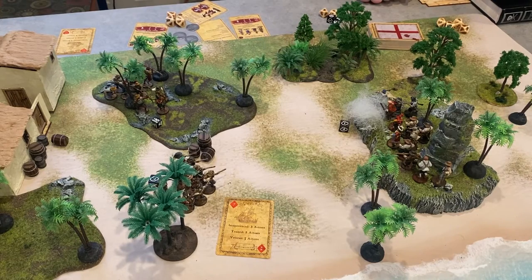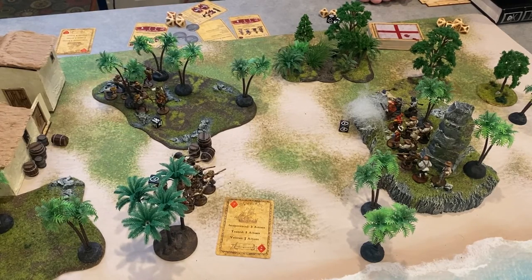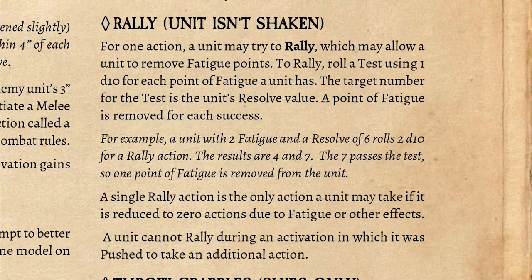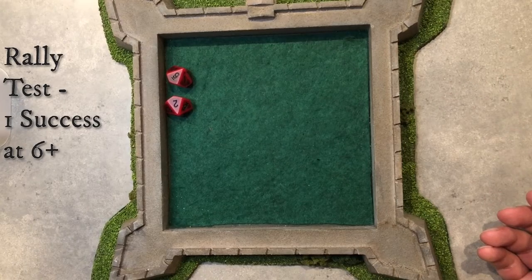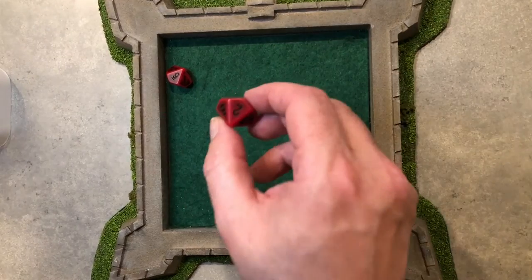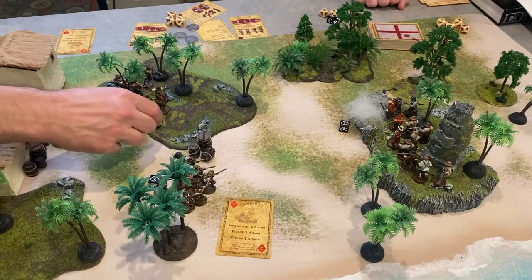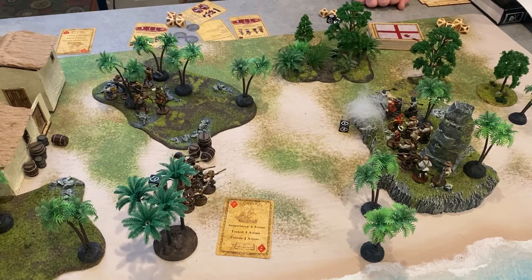With my second command point, I'm going to tell my Milicianos Indios to perform a rally action to remove fatigue. It's not their activation, but the command point can make them do one action. When you rally a unit, you roll 1d10 for each fatigue that unit has, with the unit's resolve as the target number — this unit has a resolve of 6. Each result of 6 or higher removes one point of fatigue. My commander has the Inspiring special rule, and that lets me reroll any failed results once. I got a second success and can remove both points of fatigue, leaving my Milicianos Indios in good shape again.